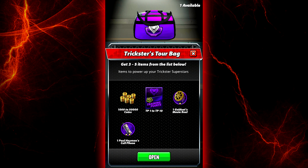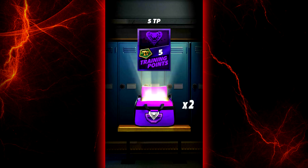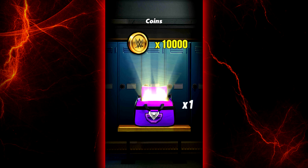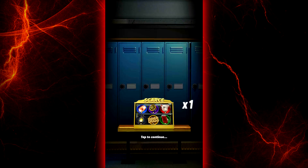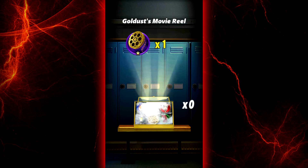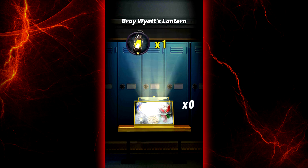We're also opening this Trickster's Tour bag we got in last episode. Five training points. Ooh, 10,000 coins! And a GoDust movie reel. We also have this historic token case. I don't know if we need any of these but I'll take any of them. GoDust again, and GoDust again.